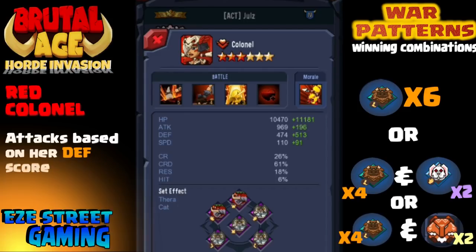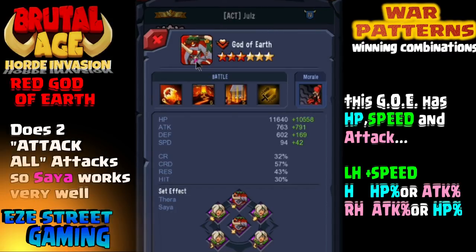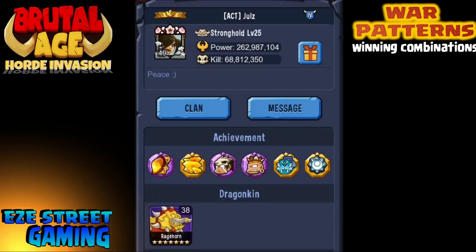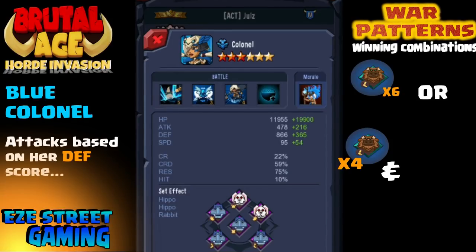Red Colonel — she uses cat and elephant. I see a lot of Colonels because their attacks are based on their defense score. You'll see a lot of them with six Bull, or four Bull, Cup, and some support like Rabbit or Corsac. God of Earth — I believe their attacks are also based on their defense score. But they all build Sire: Sire does a stun effect, and God of Earth hits everyone on two of his attacks, so Sire works well with that because he can stun.